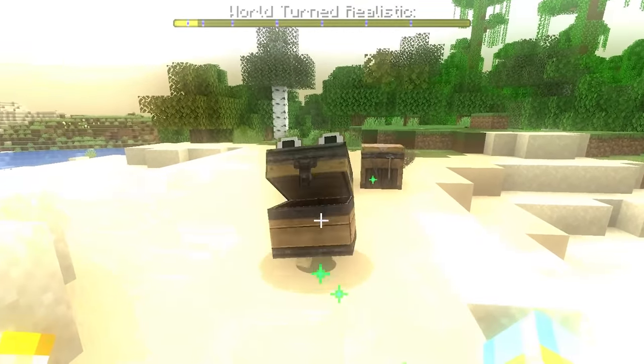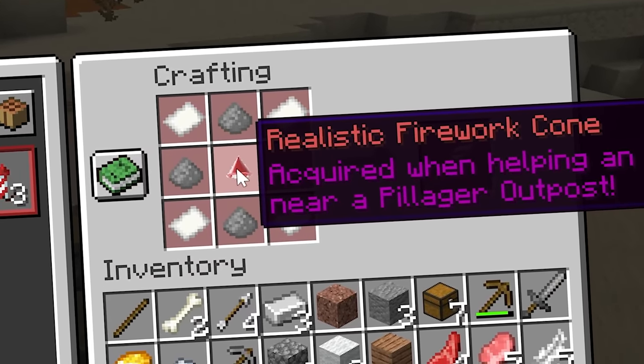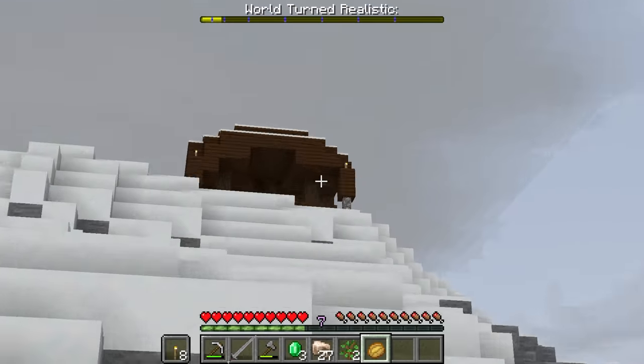He's so cute, look at him run. The next realistic item I want to try is the fireworks, but we need a realistic firework cone. To get that, we need to help out an NPC at the pillager outpost.